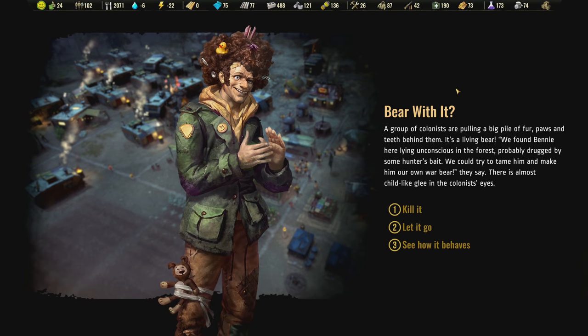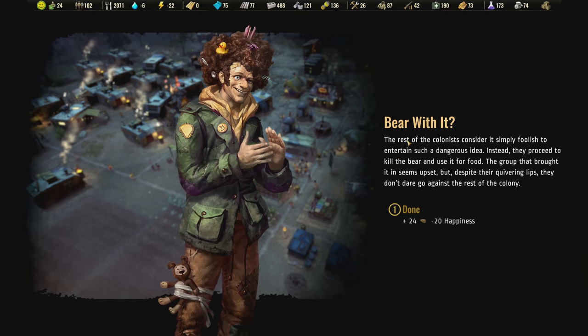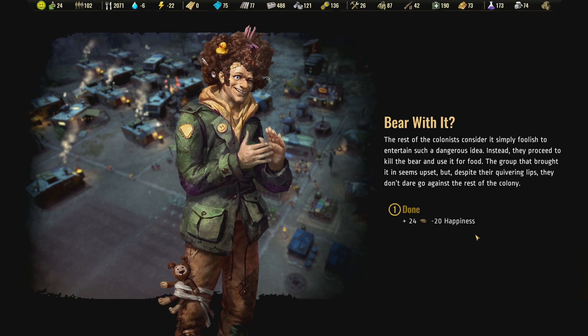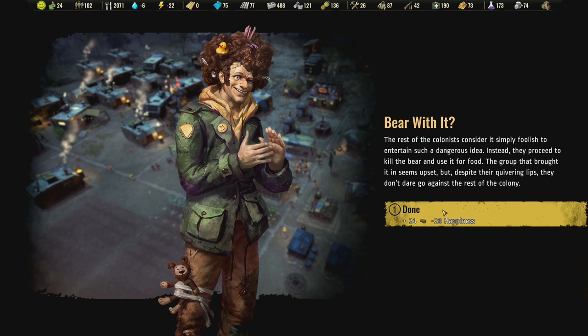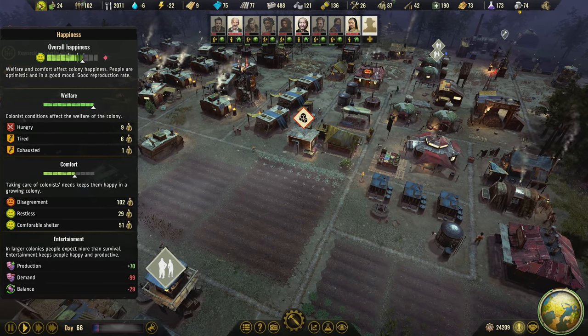A group of colonists are pulling a big pile of fur, paws, and teeth — it's a living bear! We found Benny here lying unconscious in the forest, probably drugged by some hunter's bait. We could try to tame him and make him our own war bear. But there's no way we're going to risk it attacking us — we're going to kill it. The rest of the colonists proceed to kill the bear and use it for food. We'll take the temporary happiness debuff — 24 meat, that's fine.